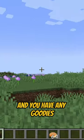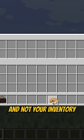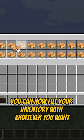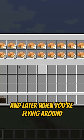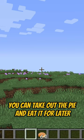So now, anytime you're walking around and you have any goodies you want to put inside your bag and not your inventory, you can now fill your inventory with whatever you want. In my case, I filled it with pie. And later, when you're flying around, you can take out the pie and eat it.